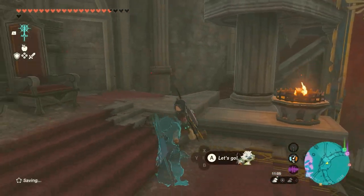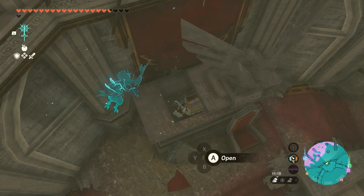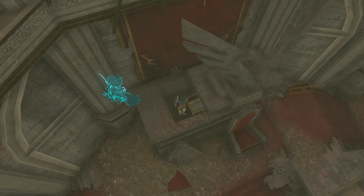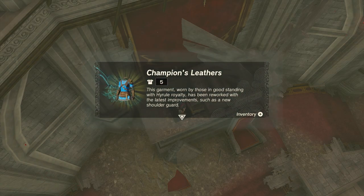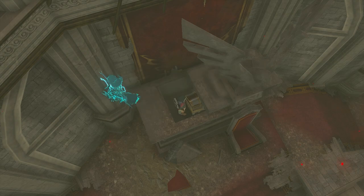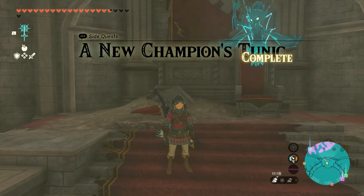Turn around, climb up, and there's the treasure chest. Open it and we got the Champions Leathers. This garment worn by those in good standing with Hyrule royalty has been reworked with the latest improvements, such as a new shoulder guard. A new Champions Tunic side quest complete!